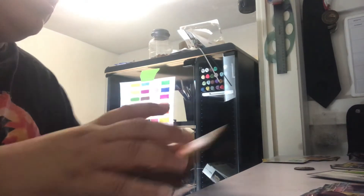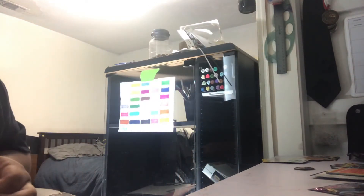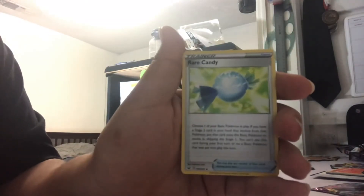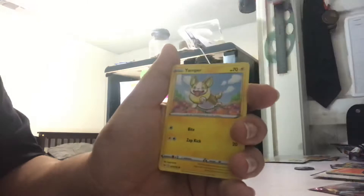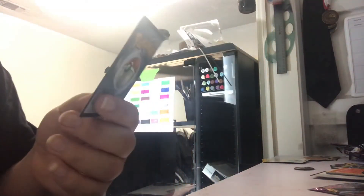I wonder if they do have a non-holographic Ninetails. We're gonna go with V-Max Lapras pack to see if we can get something. Here you go guys - one, two, three, four. Fighting Energy, Red Candy, Blipbug, Cobra, Klara, Drum Pop, a bird - holographic nice - and Eevee! This is a card I did not have before, so this is nice.